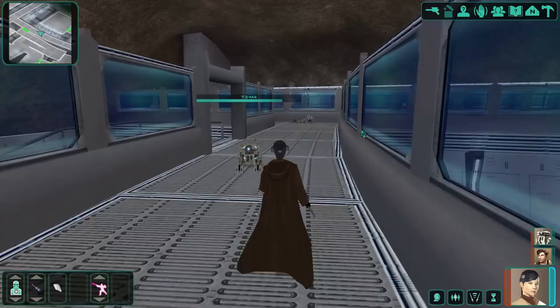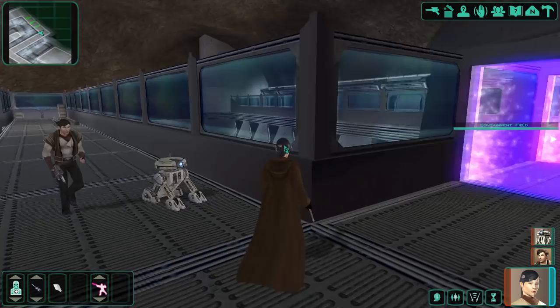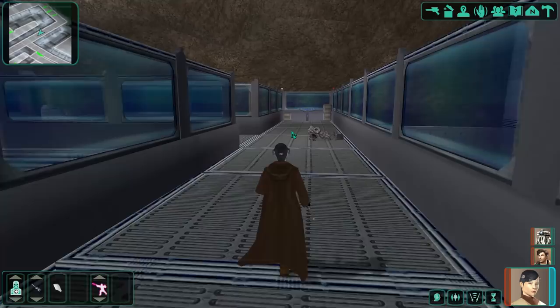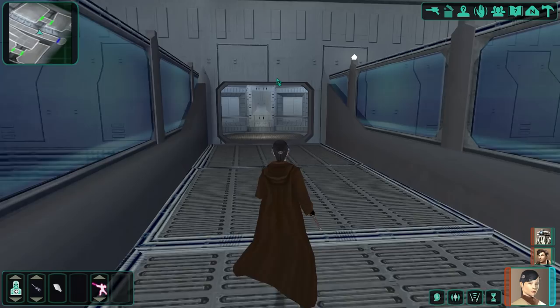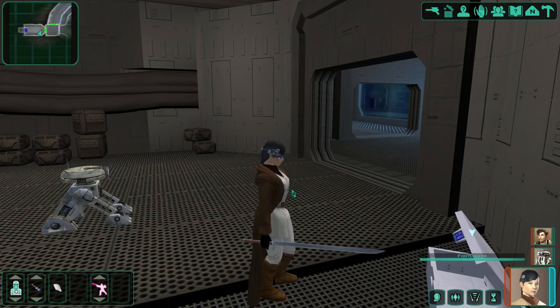This is where T3 was knocked out — we never went along this path before. I check for loot but can't go through the containment field. Since we already came through here with T3, we should just head out toward the hangar.